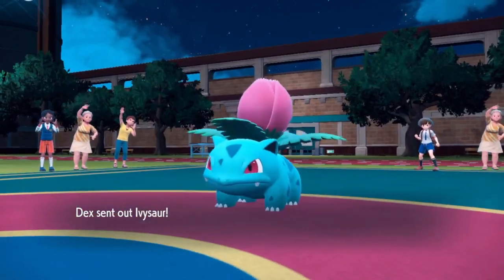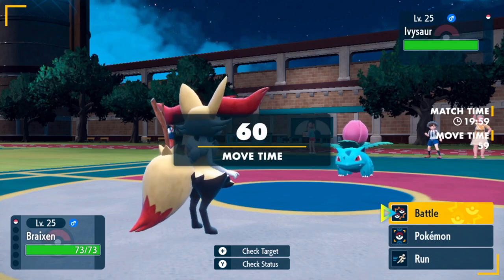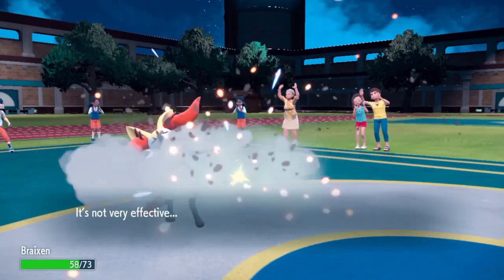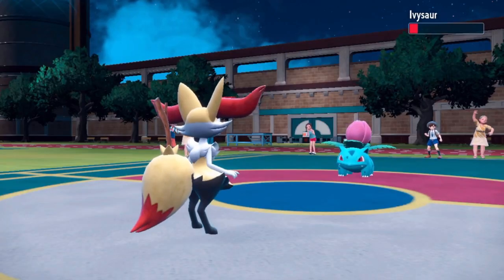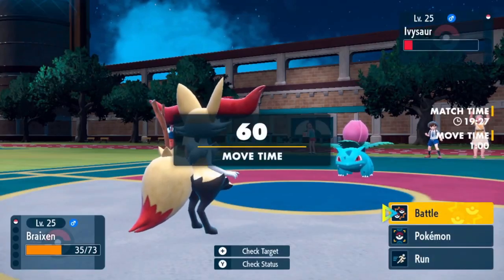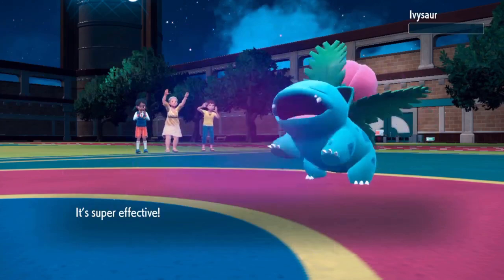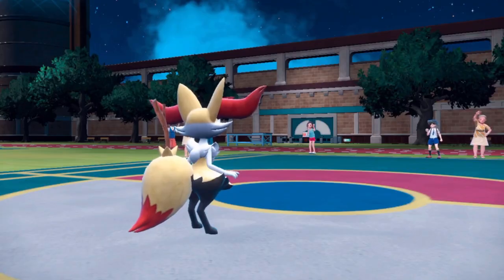Can Ivysaur hang on against Brionne? Turn 1: Brionne uses Psybeam — super effective, Ivysaur kind of took that. Seed Bomb does nothing back. Turn 2: another Psybeam. Turn 3: another Psybeam. Ivysaur, good fight, but you've been eliminated.